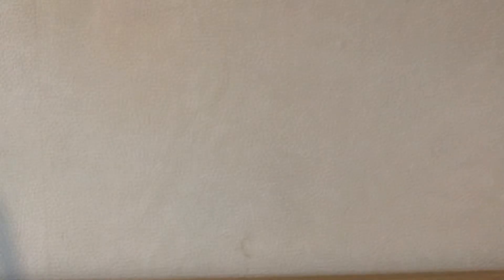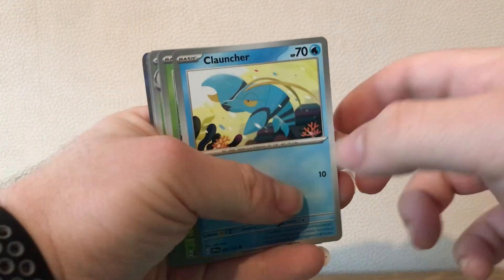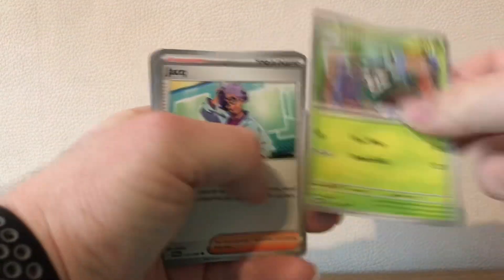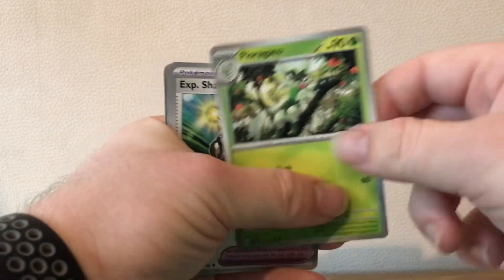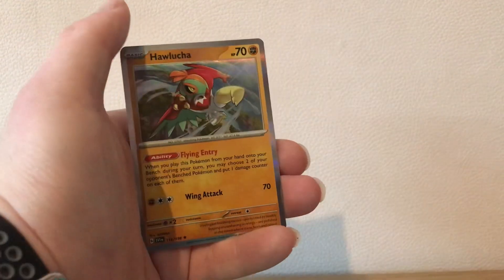Code card, one from the back. Fire energy, Switch, Roton, Roton — yeah, Cleffa, Skiddo. It's with a Shinx, Rellor, something, something, and a Houndour. Can't read them today, they're so hard.